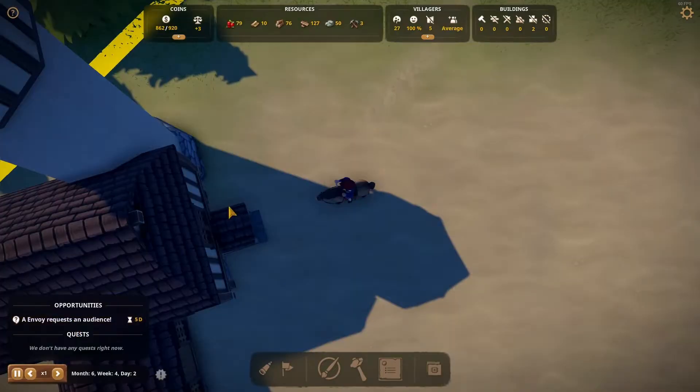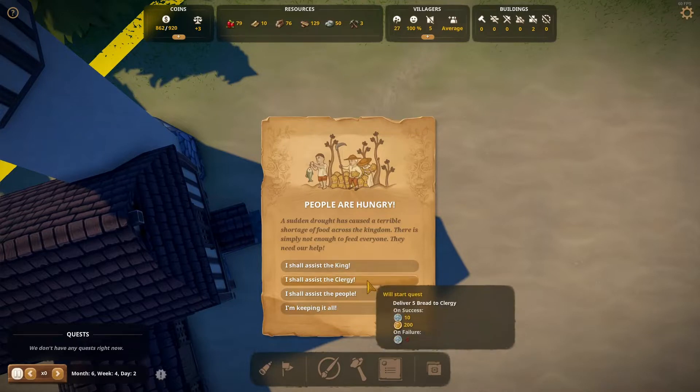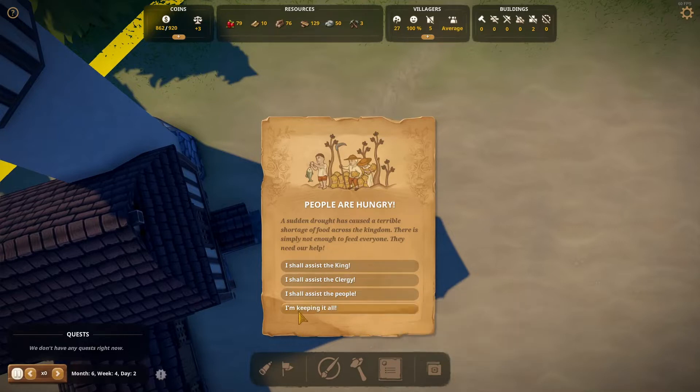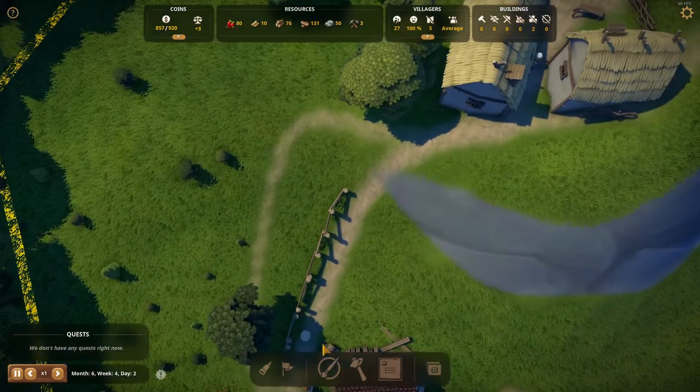Alright, what does this guy want? The people are hungry. A sudden drought has caused a terrible shortage of food. Across the kingdom, there is simply not enough food to feed everyone. They need our help. Who did we do last time? Let's just assist the people, shall we? What do they need? Five bread. We can't do that, we don't have bread. Asking me for things I don't even have — that's just cheeky.